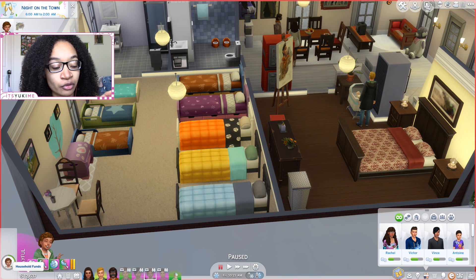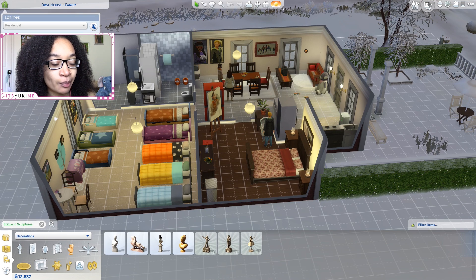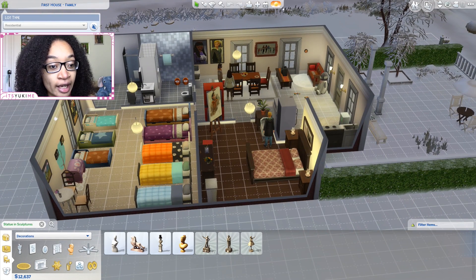You may also notice we have more household funds - I want to change that because I think we have too much money. When I moved houses, I accidentally clicked 'sell furniture' instead of 'keep furniture,' so I sold everything from the other house. I also switched the lot trait to Good Schools since we did move lots. I believe we were allowed to change the lot traits as long as there weren't any already on the lot, and there weren't.